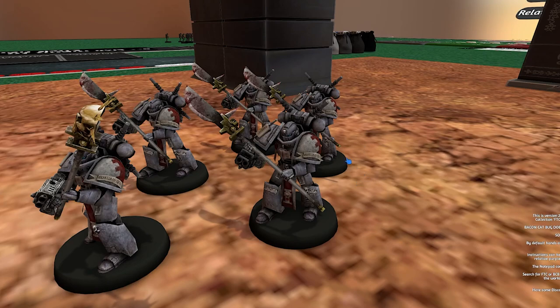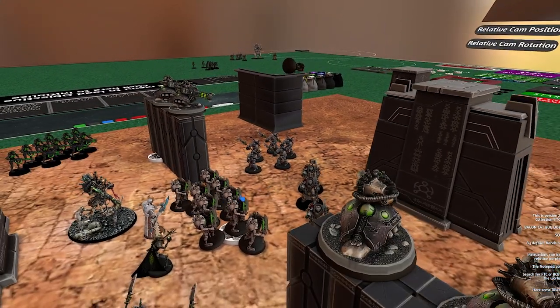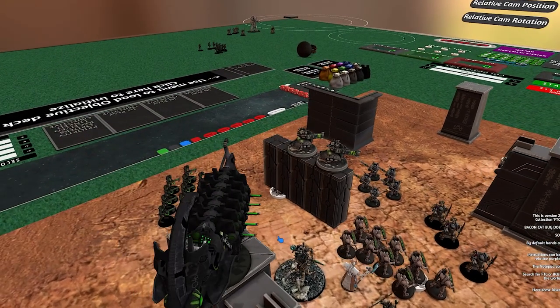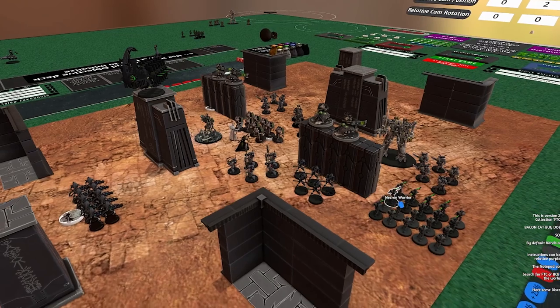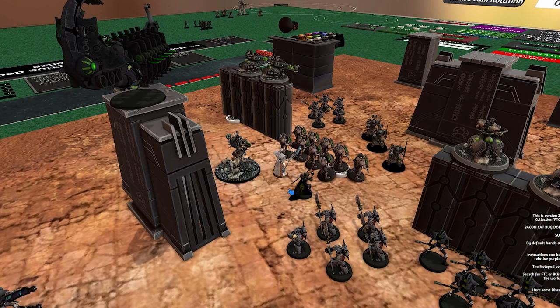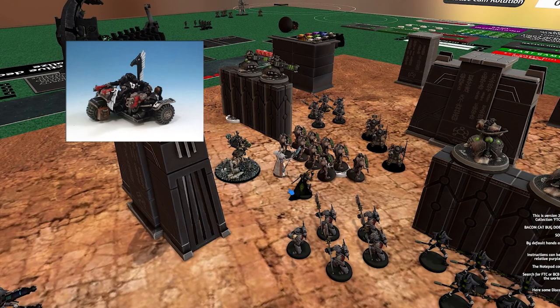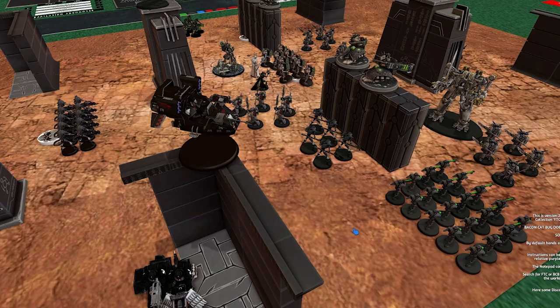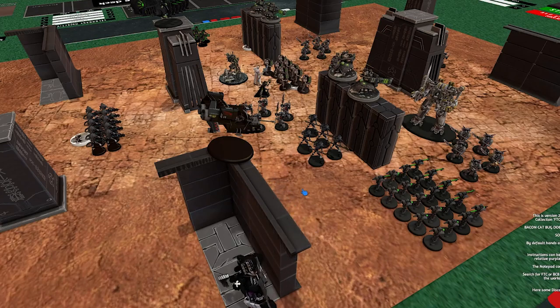Gray Knights' Inceptors don't actually fly — they fall with style. So if you have shooty fly units and there are ruins or elevated terrain, Gray Knights and other melee-heavy armies hate it when you go up too high for them to charge. The Doomsday Ark can just sit up on the ruin and free-shoot because the Inceptors can't get to it. Fly is the biggest thing separating something like an attack bike from a Land Speeder — a Land Speeder can fly right on top of a ruin; an attack bike definitely cannot.